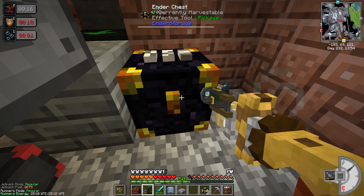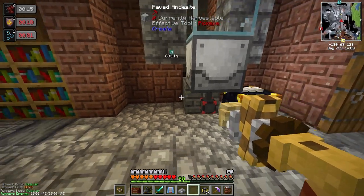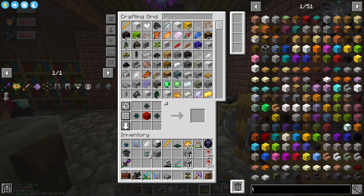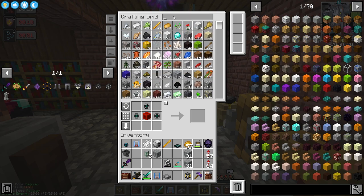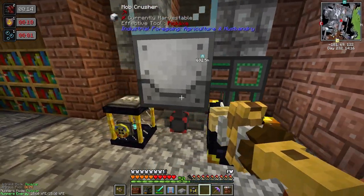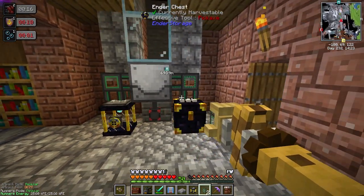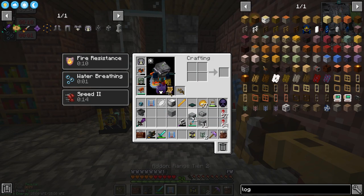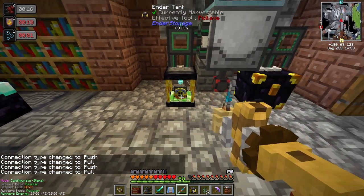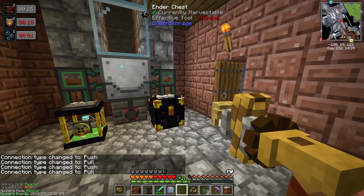I'm going to take this as we don't need this here anymore and place it here. Basically we're going to funnel to each side. One is going to have a logistical pipe right here, and on the other side is going to be the mechanical pipe. Basically just set them up to both extract. As you can see we now have the essence in here, so at this point we do have essence that is going to build up.